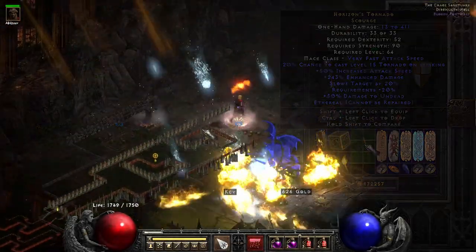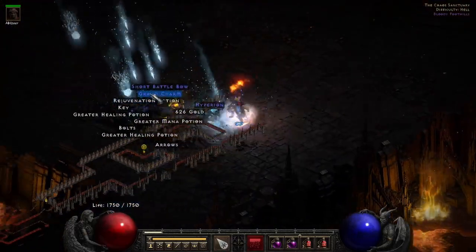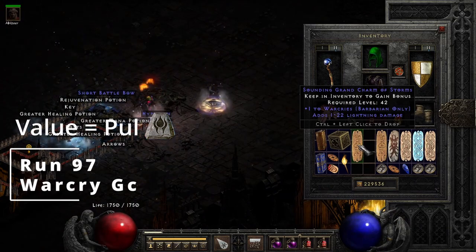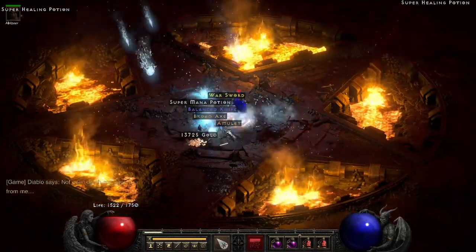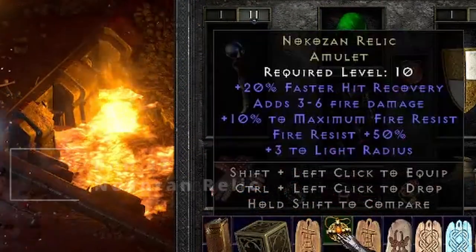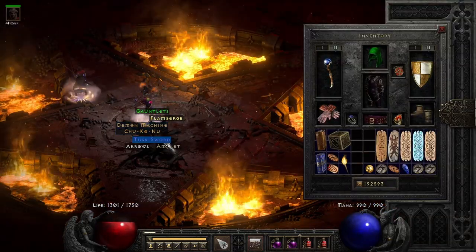On run 97 we get a blue grand charm — since it's in this video it's a skiller, Warcry, worth a Pul. Also on run 97 in Chaos we get a unique amulet — it's a Nokozan Relic.